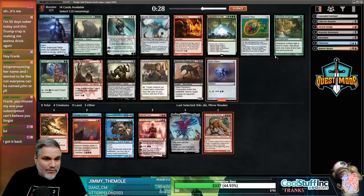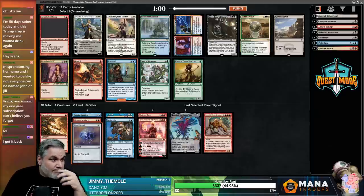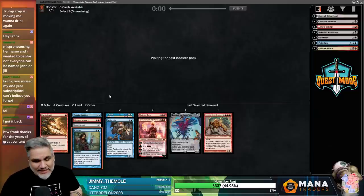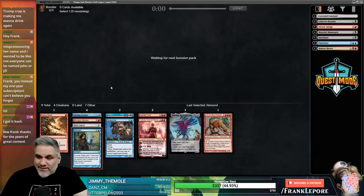Dimir Signet - if you want to splash black it makes it easier, it's a two-drop signet which is super nice, and it makes our Tinker slightly relevant. I like Remand here - it's not really close. That pack wasn't great. Thanks for the support, buddy, I appreciate you.